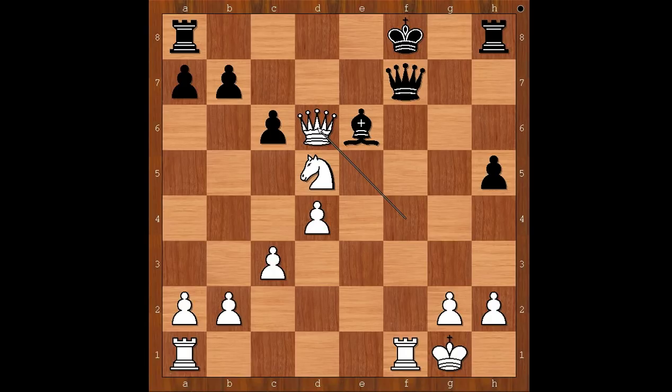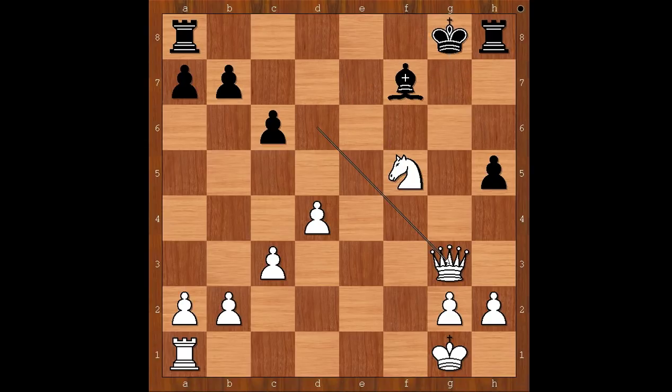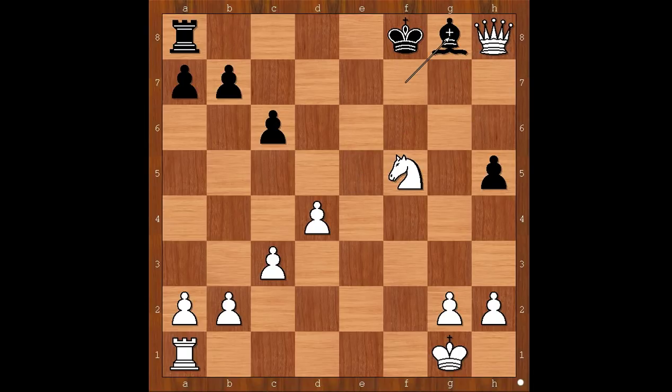One line goes like this: king to g8, rook takes queen, bishop takes on f7. Knight to e7, check, king to g7. Knight to f5, check, king to g8. Queen to g3, check, king to f8. Queen to g7, check, king to e8. Queen may take the rook. One line is queen to e5, check, king to f8. Queen takes rook, bishop to g8. Queen to g7, check, king to e8. Queen to e7, check — mate.